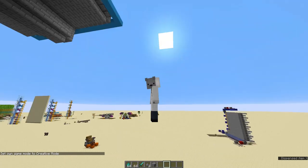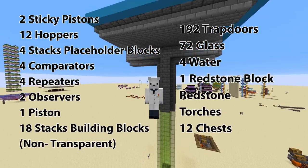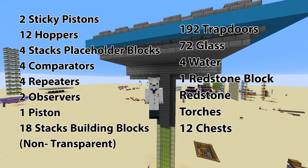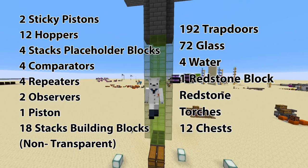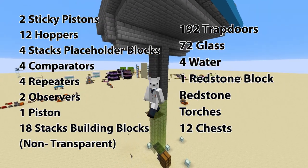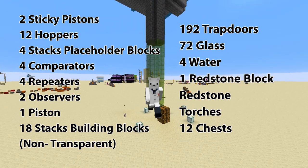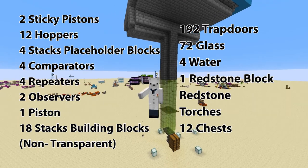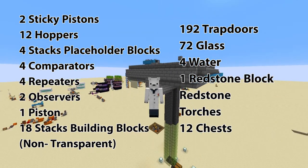Now let's hop into creative and list the materials you'll need. The materials will appear on your screen now. The building blocks can be any block that doesn't let light through — here we've got stone bricks, I think they look the best personally. We have a little bit of glass at the bottom; not too much light gets through so the creepers can spawn, but I like being able to see them fall. You might want to bring a few stacks of glass and quite a few stacks of regular building blocks like stone brick. Make sure to grab all the redstone, redstone repeaters, and observers as well.